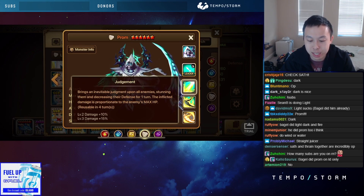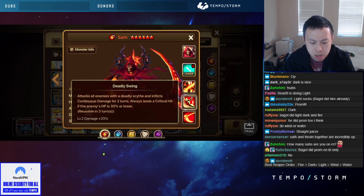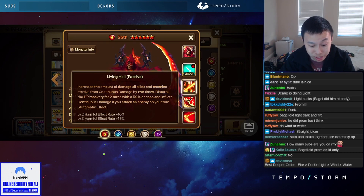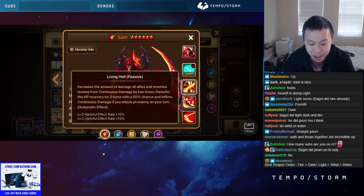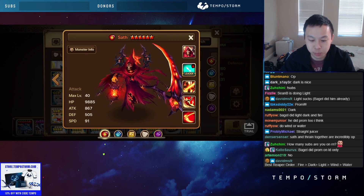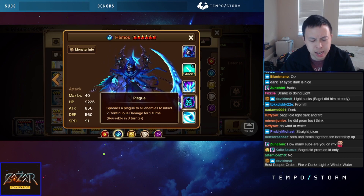Attacks all enemies — always lands as a critical hit if enemies are at 30% or less HP. Increases the amount of damage all allies and enemies receive from continuous damage for two turns. This is a really good DOT unit — it can do more damage when paired up with other DOT units. The email skill is just the same: spread a plague to all enemies, inflict two continuous damage for two turns.